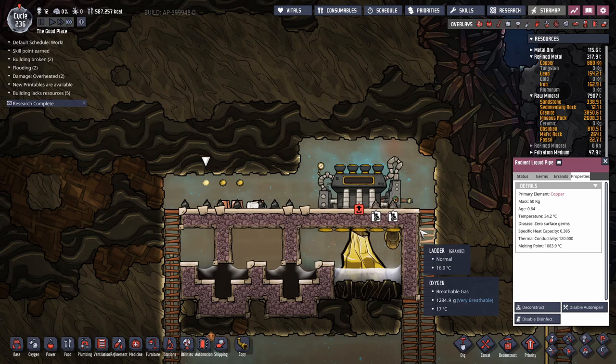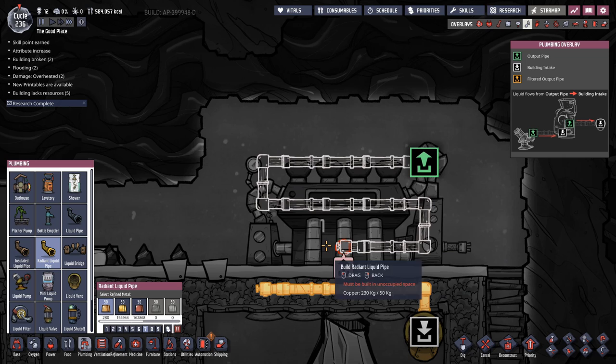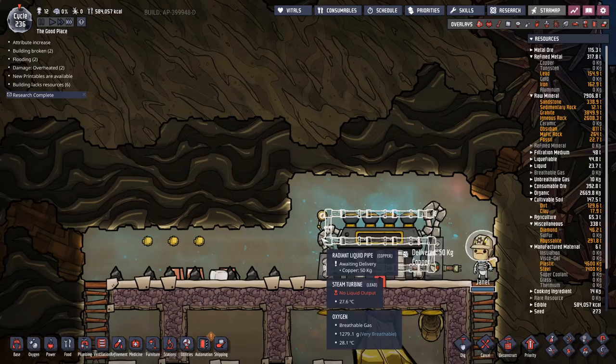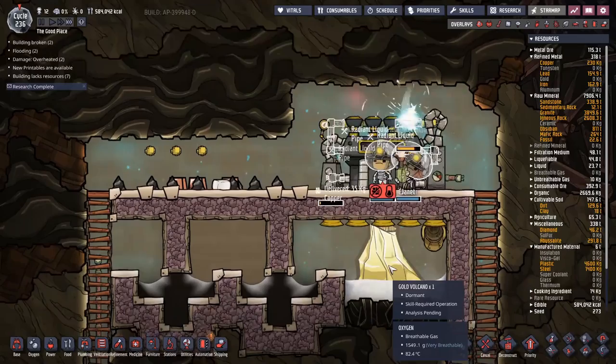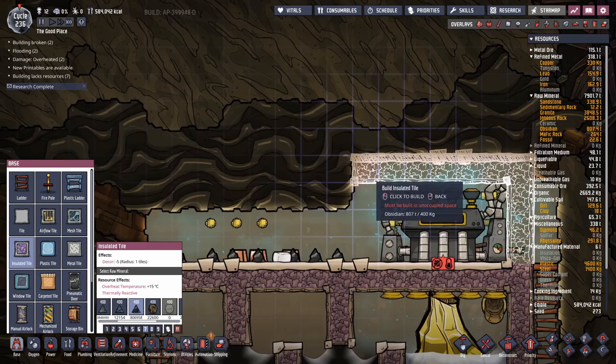We do have some copper already and I've queued up a bit more to be ground up. We run the copper radiant pipe like this — this will mean the wastewater coming out of this, which will be about 95°C, will come out and then try to exchange heat in the surrounding area before being dumped back into the gold volcano area. We want to squeeze out as much of that temperature differential as possible — we've only got five degrees to work with, but if we do it just right the steam turbine will cool down itself.